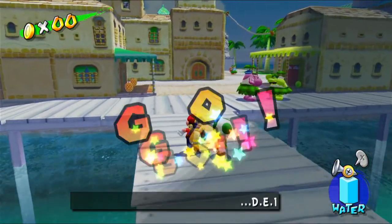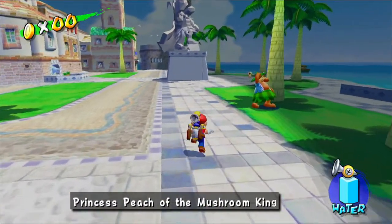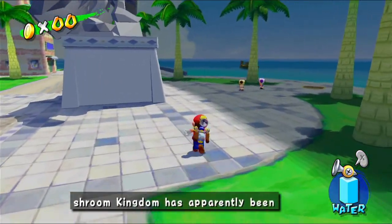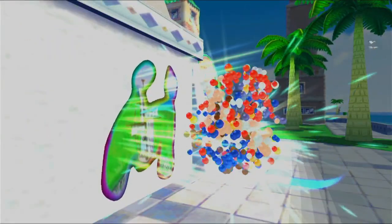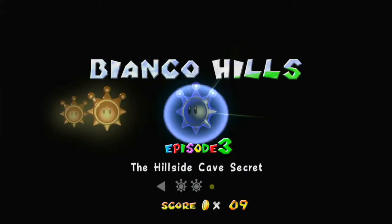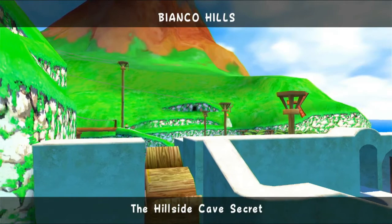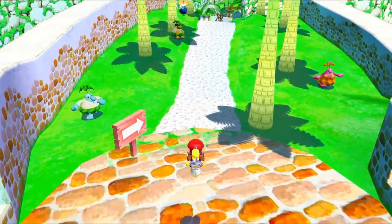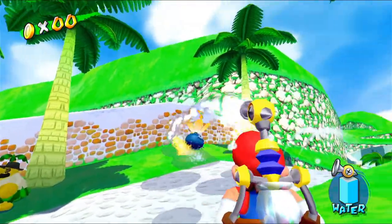Let's go to Bianco Hills. As we've been collecting shines the ring of light has been expanding and it's already filled up most of this area, which is pretty cool. Let's head into the level — The Hillside Cave Secret. We were very close to actually seeing our first secret level when we left this level.